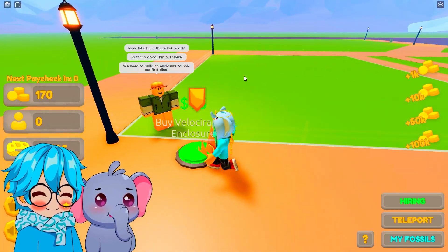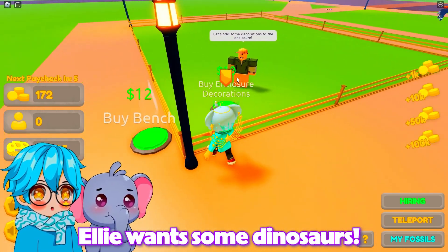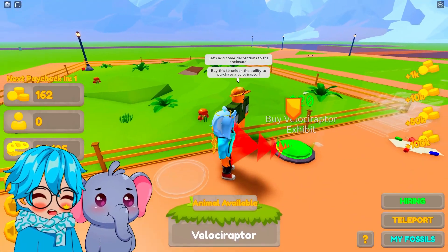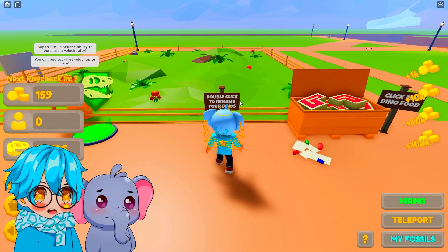I'm excited for that! Ellie, let's get one! We need an enclosure to hold our first dino! It looks a bit empty! Let's add some decorations like plants, water, and rocks around it so the dino feels at home! Much better!